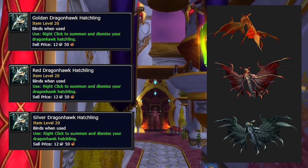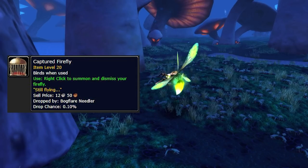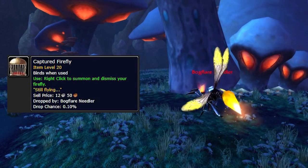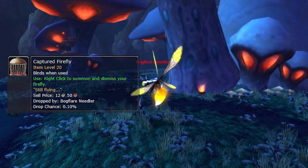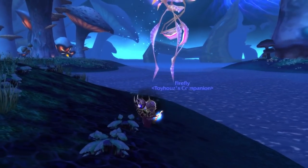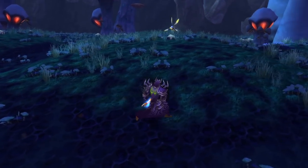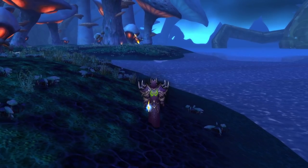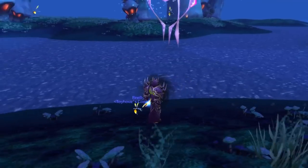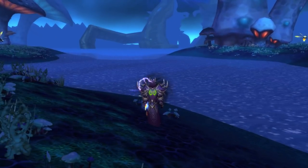At number ten, we have the rarest item of all: the Captured Firefly. This has a 0.1% drop chance off of the Bogflare Needler in Zangarmarsh. It summons a tiny little Bogflare Needler as a pet. What's cool is that it's a BoE item — it only binds on use — so you could hypothetically sell it after you get it, making it a very nice money-making opportunity. I have never seen this anywhere in all my time playing Burning Crusade, and with a 0.1% drop chance, I'm not very optimistic.